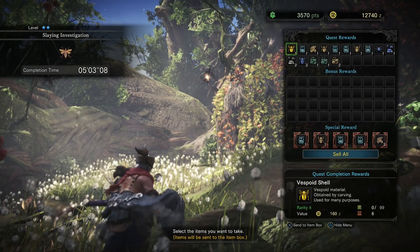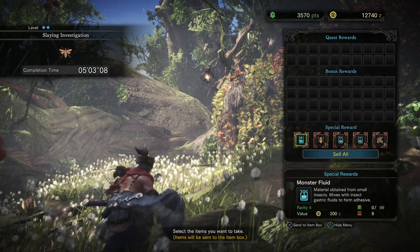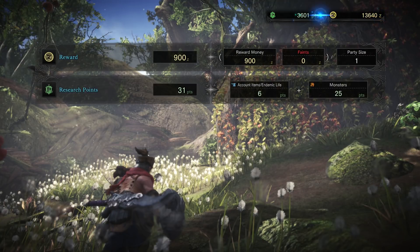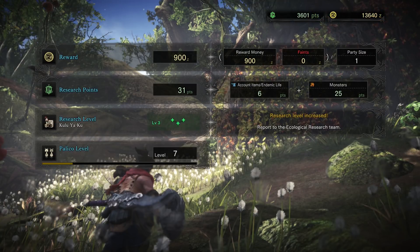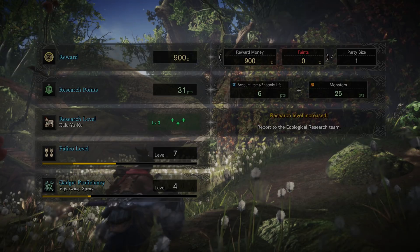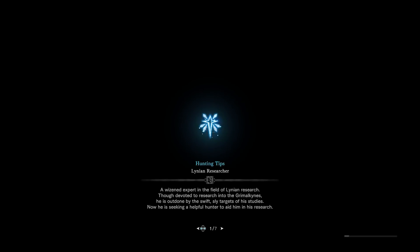Even if you failed to kill Vespoids in a way that let you carve them, the quest rewards give you the parts anyway — the wings, shells, and monster fluid. Now let's see what this monster fluid can do for me at the crafting menu. I have level three research on the Yian Kut-Ku — let's go see what the third page of research shows. That'll be next episode!